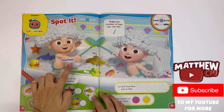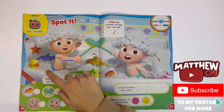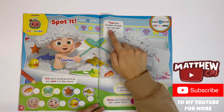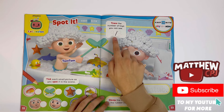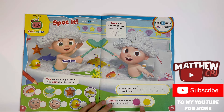Cocomelon — Spot It. You have Tom Tom and JJ. Take each small picture as you spot it in the scene. Trace the number of toys you can see — there are nine toys. JJ and Tom Tom are in the bathtub — you have to trace this word. Circle the colour of the rubber duck — it's yellow.